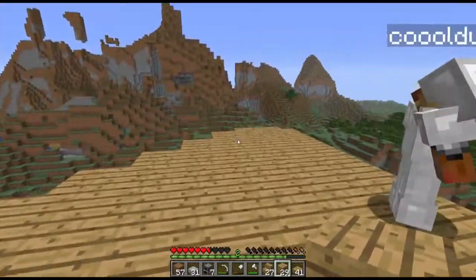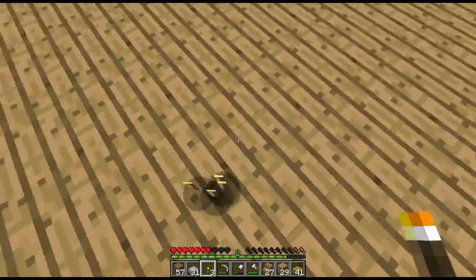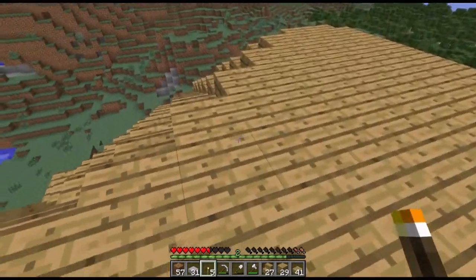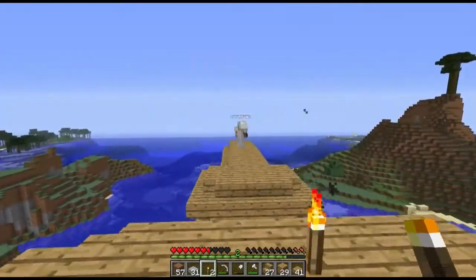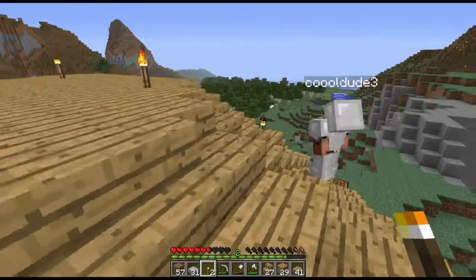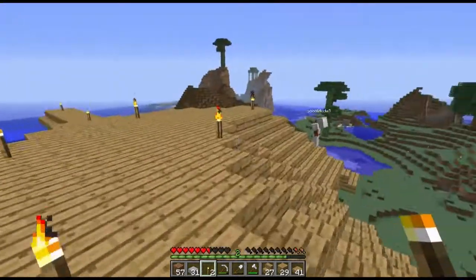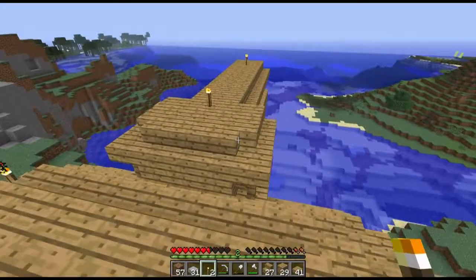We've got to light this place up a little bit on the top. I have three torches, I have 17, I have seven. I don't even want to use torches that much up here - something else that lights up. Glowstone. Redstone lamps. We've got to chuck some torches along here too. I'd say torches is fine for now. We can change it later.